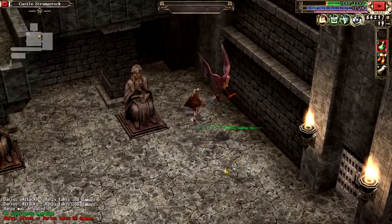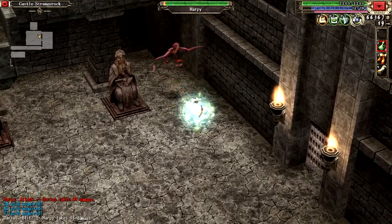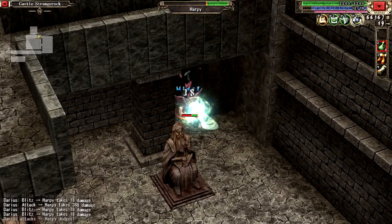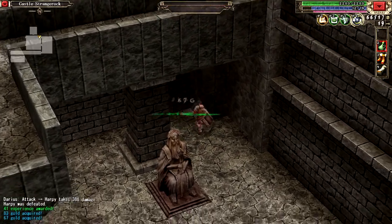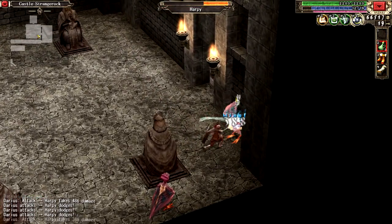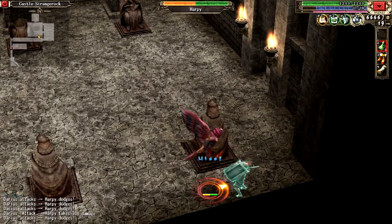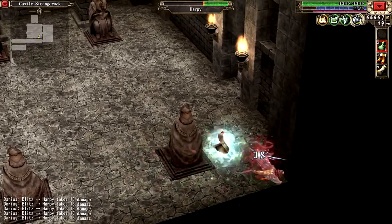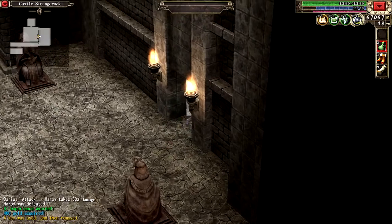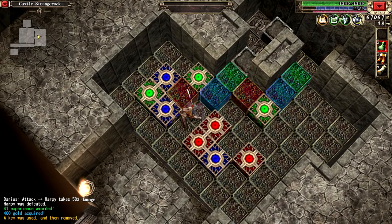Oh, these ones are harpies. Those whiffs, I swear — they will be the death of me. Worth 400 gold too. Knew it. So I clearly gotta get rid of the reds.